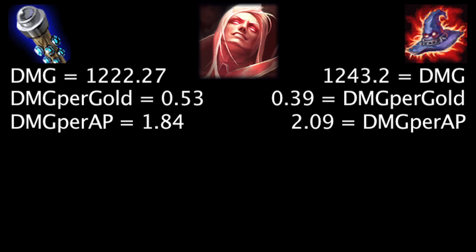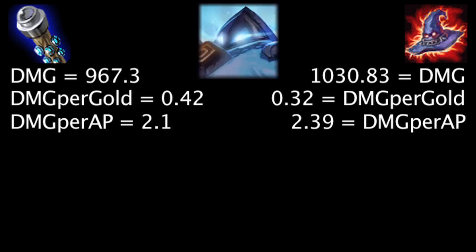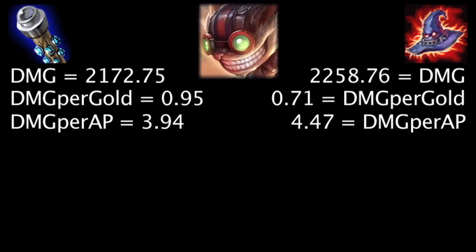On Vladimir, at first the Death Cap will deal 20.93 more damage, the Void Staff will grant 0.14 more damage per gold, and the Death Cap will deal 0.25 more damage per ability power. Against 38 magic resistance, the Void Staff will deal more damage than the Death Cap. On Xerath, at first the Death Cap will deal 63.53 more damage, the Void Staff will grant 0.1 more damage per gold, and the Death Cap will deal 0.29 more damage per ability power. Against 62 magic resistance, the Void Staff will deal more damage than the Death Cap.